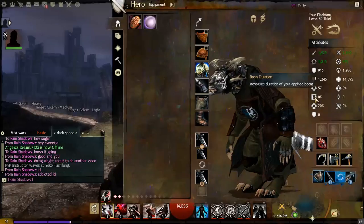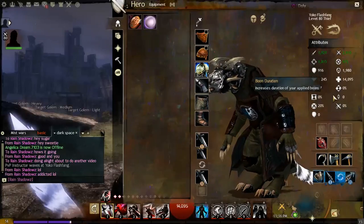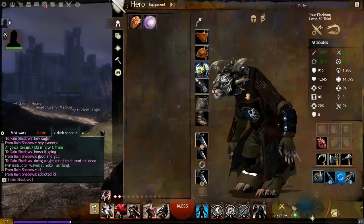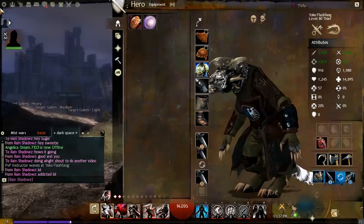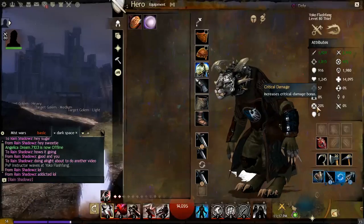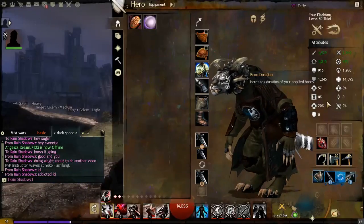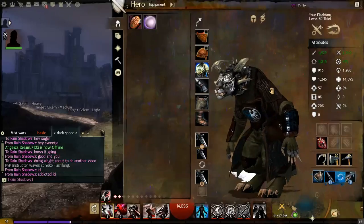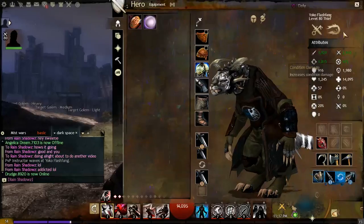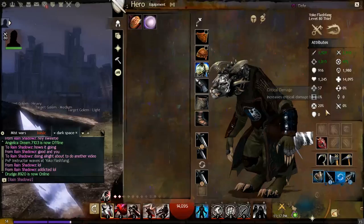Boon Duration increases the duration of boons applied to you or allies. If you want to build a character that does a lot with boons — like a Guardian — Boon Duration is something to invest into so your performance boosts last longer. Boons are essentially performance boosters in Guild Wars 2. Next is Critical Damage, which I touched on earlier.